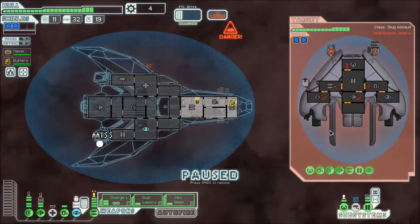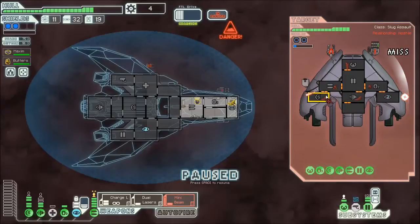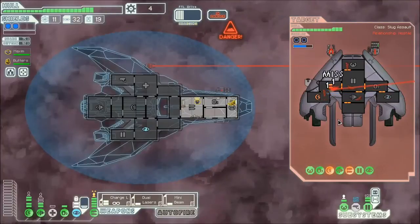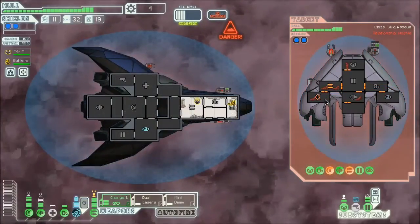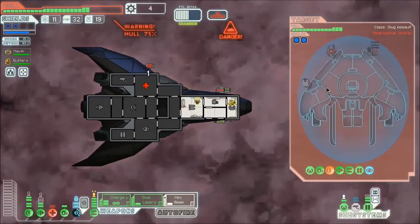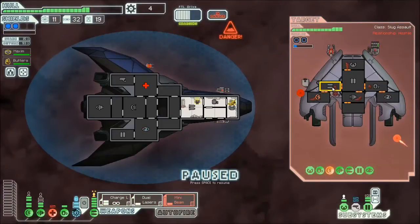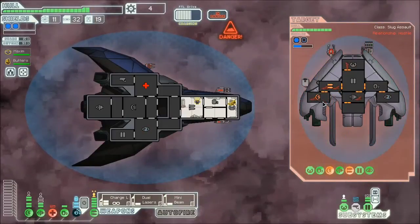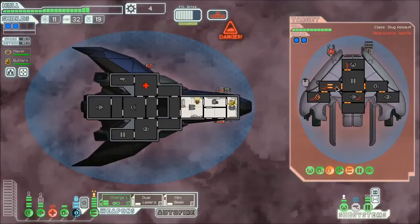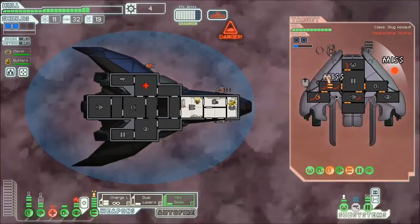We're cloaking before the fire bomb can hit us. That did cut into my cloaking significantly. Let's see if I can set some of their systems on fire. They're repairing their weapons - the halberd beam... I timed that well enough - they cloaked so they'll get some repairs in time. They can take out my med bay all they want. They have everything back online. They firebombed me in my cloaking - that's not good. Go ahead and vent the air - I should be able to get a cloak off before that burns to a crisp.